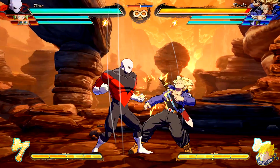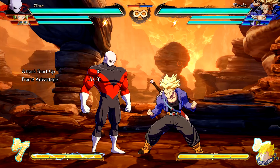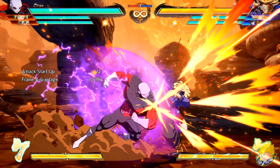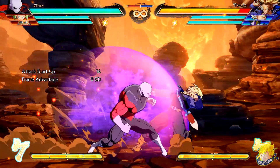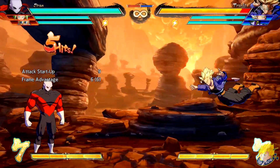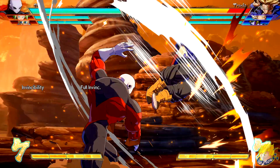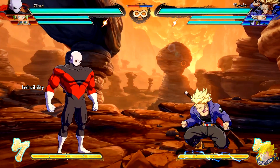Jiren's standing light can now combo into itself. Standing medium attack starts up faster. Same with crouching medium attack. Grand Charge comes out faster. Infinity Rush light version comes out faster. Shock Tornado medium version is invincible to low attacks at the beginning of the attack.